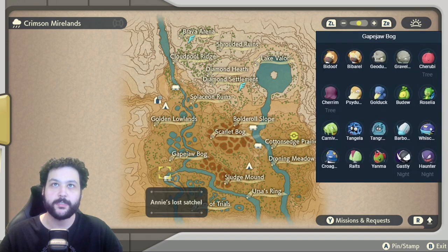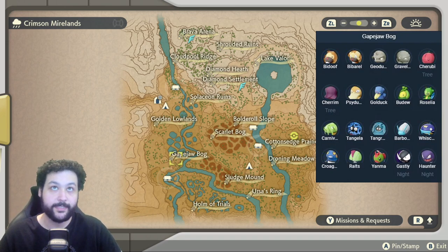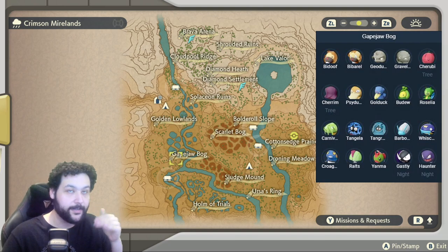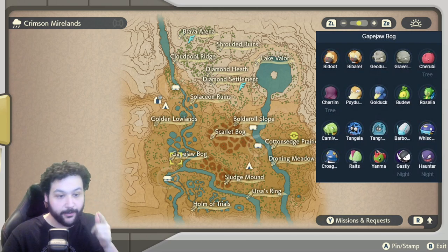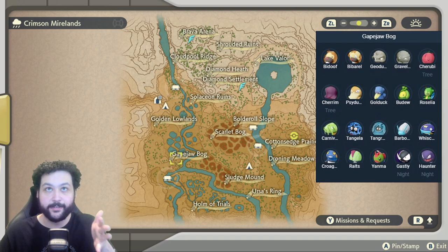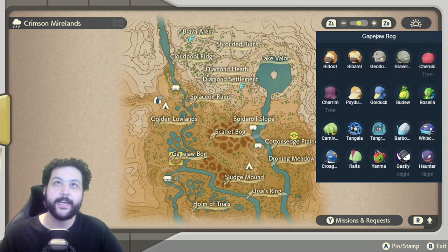Over towards the beginning area at the Gapejaw Bog, there are a lot of Pokemon here. The important ones include Cherrim and Cherubi from the trees, Psyduck, Golduck, Bidoof, Roselia, Carnivine, and Eevee. You can also get Tangela and there is an Alpha Tangrowth. Barboach and Whiscash can be caught in the river area, and you can get your very first Ralts here as well. Croagunk, Yanma, Gastly, and Haunter appear at night.